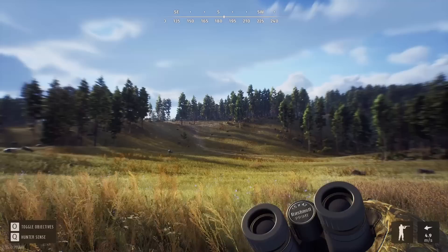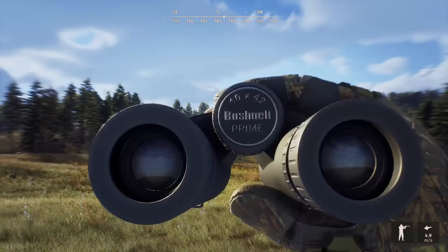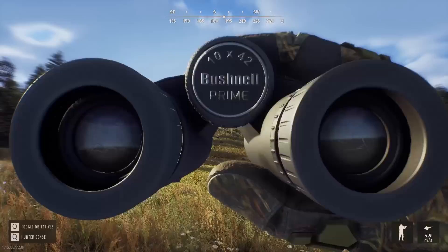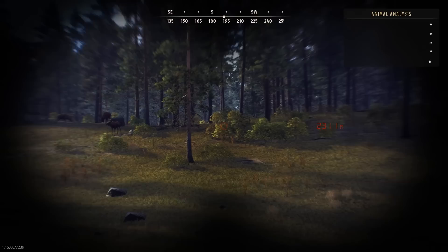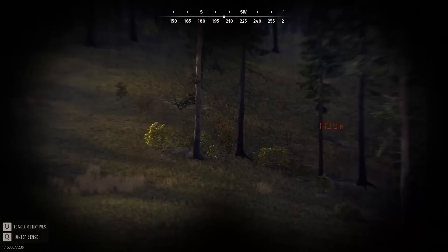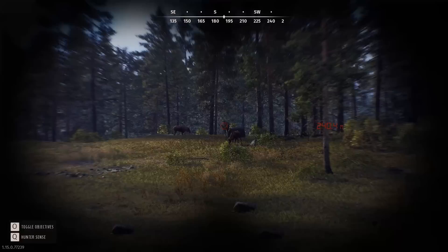It looks like we're getting our first chance at shooting something with our 338. Got some moose up there. He is young, but he's going to be doing better than nothing. We just need to see how quickly we can get a moose down. If we can get down to about 200 meters of that one up there, which is somewhat broadside, I will go for that shot. I believe we're going to have more than plenty of power to take these bad boys down.